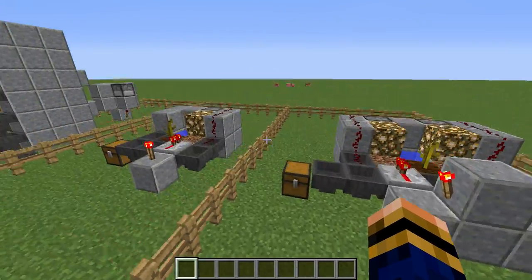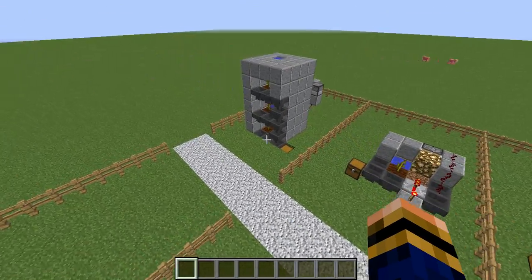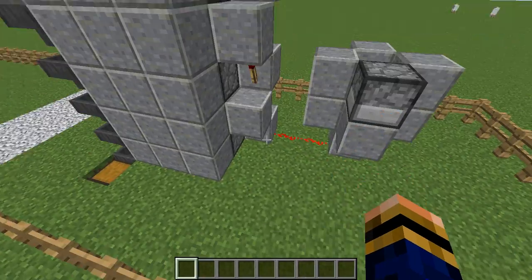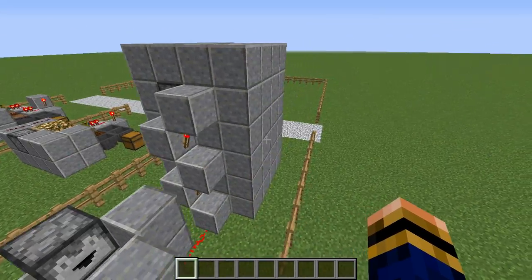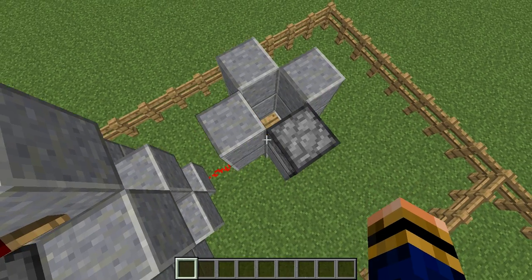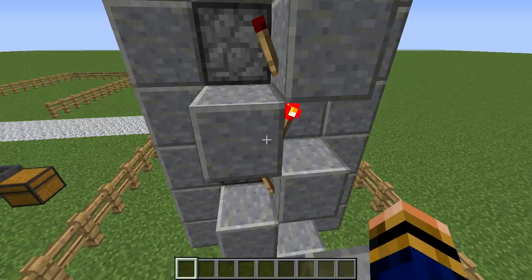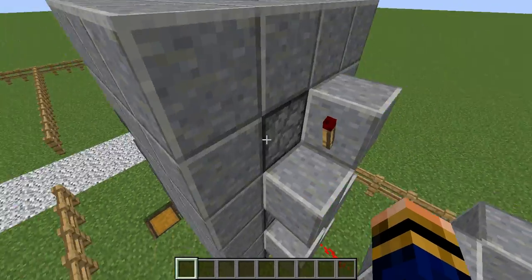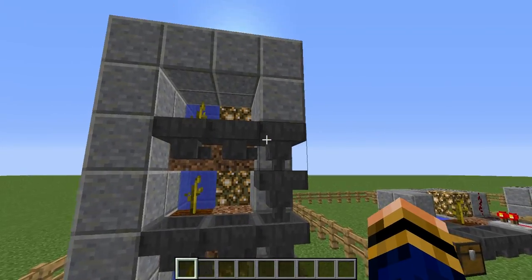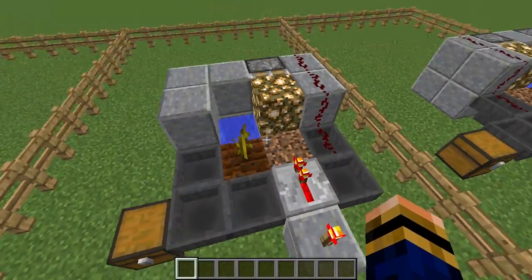So yeah, this has been the first Random Redstone video. Feel free to copy any of these designs and put them in your own world — I seriously don't mind, I'm doing this to make things easier for you. To recap: this first design is a dropper going to a wooden pressure plate, with a redstone torch going up, redstone along the top, a torch ladder with pistons on every second block, hoppers laid out accordingly, and water running through the top.